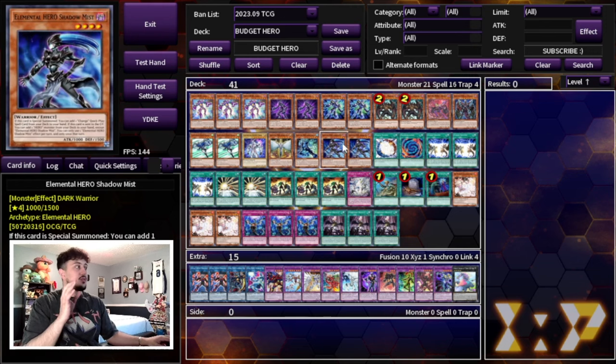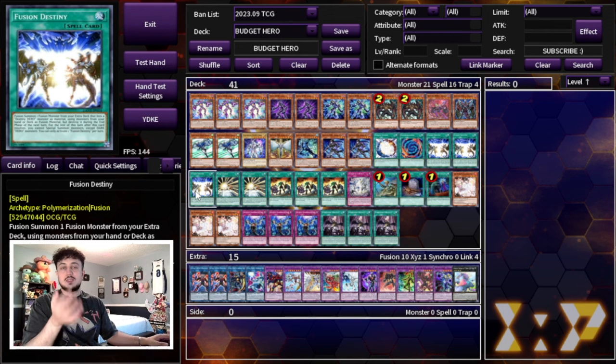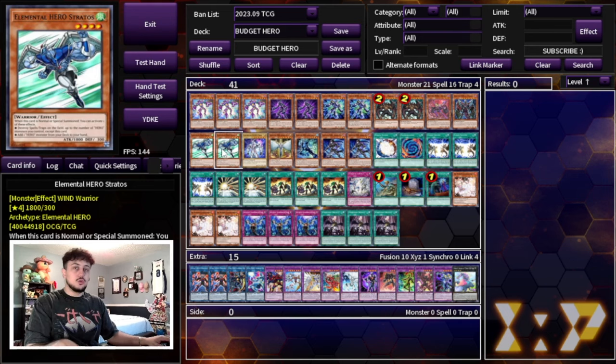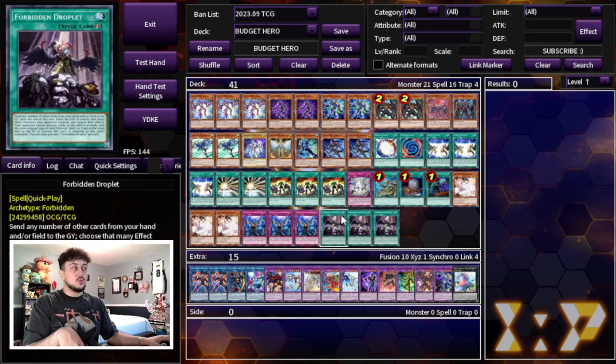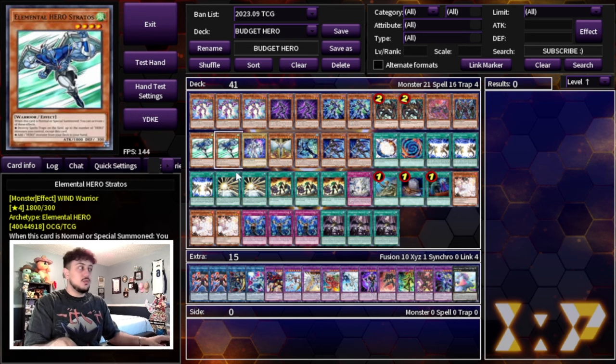For fusion cards: one Miracle Fusion, one Polymerization — you can get these back from the graveyard with Wonder Driver — and three Fusion Destiny, which is an insanely powerful card that gets your combos started on its own, essentially a one-card combo. We're also playing two Mass Change. Going first, Mass Change lets you dodge hand traps like Nibiru when you go Stratos. You can also use it to go into Dark Law with Shadow Mist or Malicious. It combos nicely with Droplet too — activate Mass Change, chain Droplet to send Mass Change and hit an opponent's card, then Mass Change still resolves.